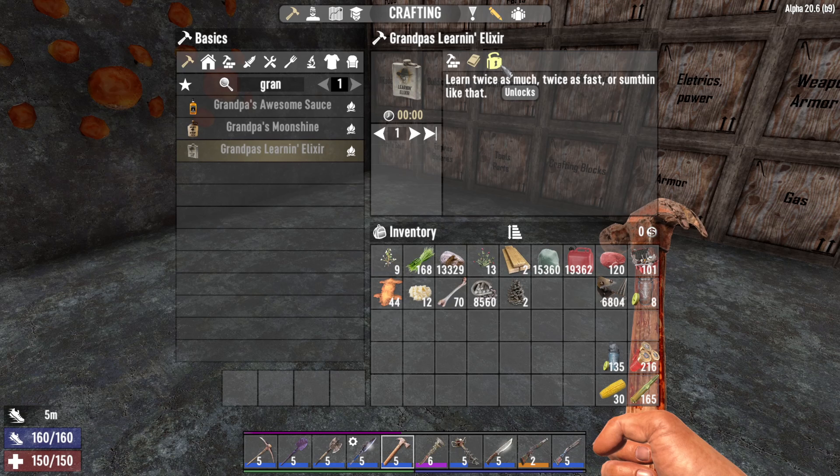Next up is grandpa's forgetting elixir, which basically resets all of your skill points. You can only get it from the trader.